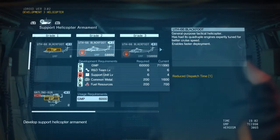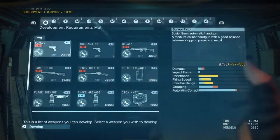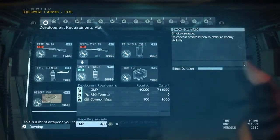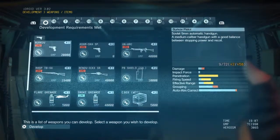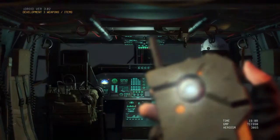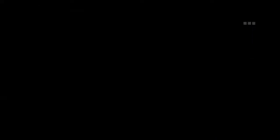I can't really get that now. I wonder — I must have to go back to Mother Base, I think, to... what do you call it? I can't remember. Yeah, Mother Base — I think you need to go back to, ah, customize helicopter.